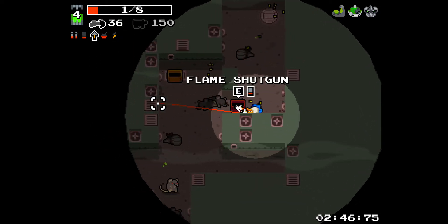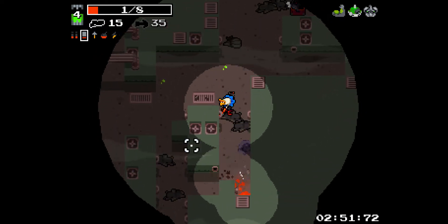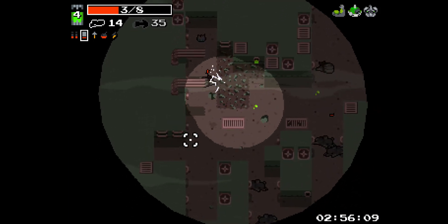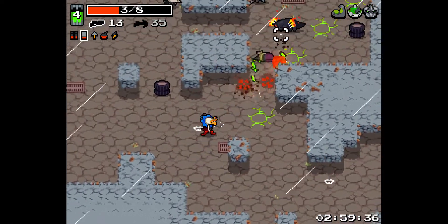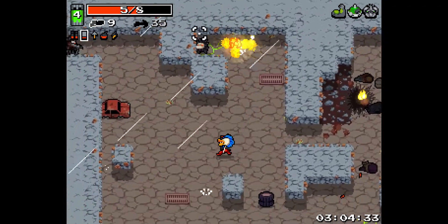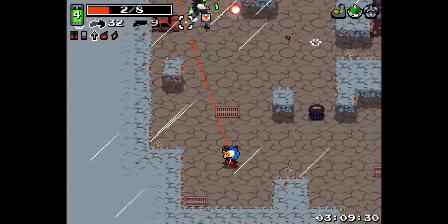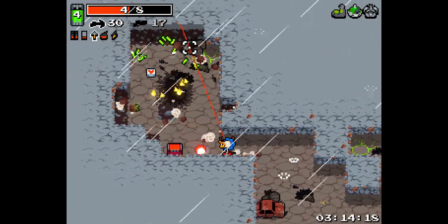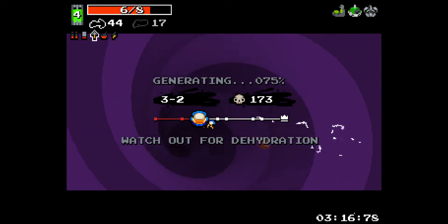We almost died. I think we're just going to go ahead and take a flame shotgun because I don't have better accuracy - I don't want to be missing, not when we have so low health. And we're back to low health - I was about to say we just got healed.